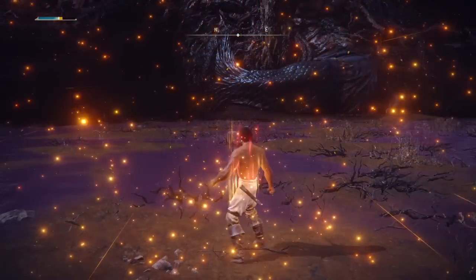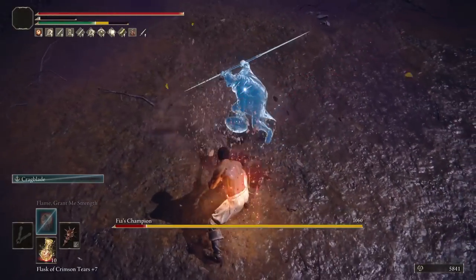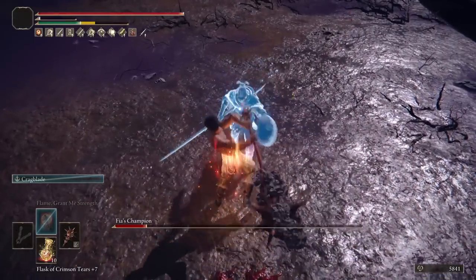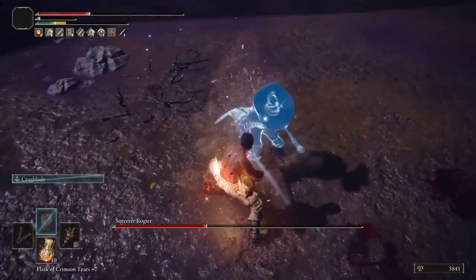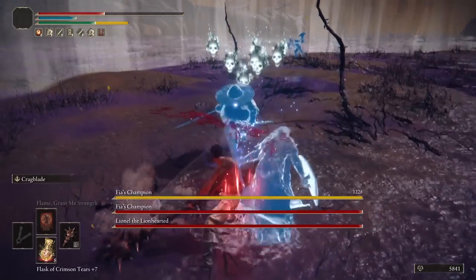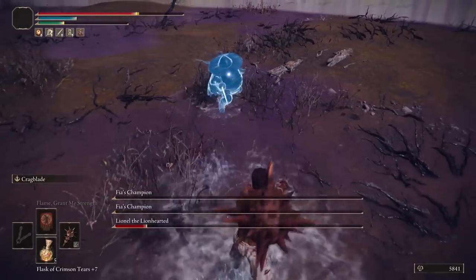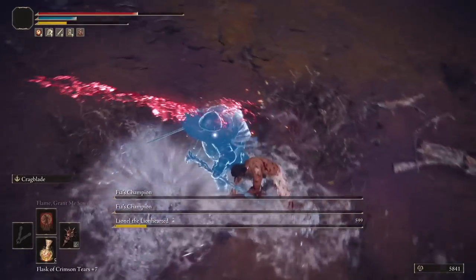Now to Deep Root Depths for Fierce Champs. No fancy one-shot strats on this build, unfortunately. You can double tap the first two though and do really good damage against the trio. Whenever I'm fighting these guys straight up, I like to get rid of the Slicer and Axe dudes first, then have a 1v1 with Lionel.